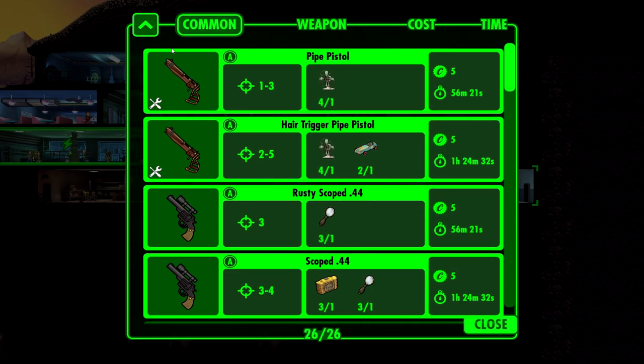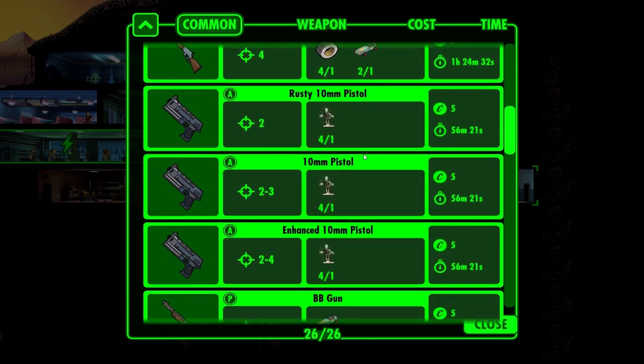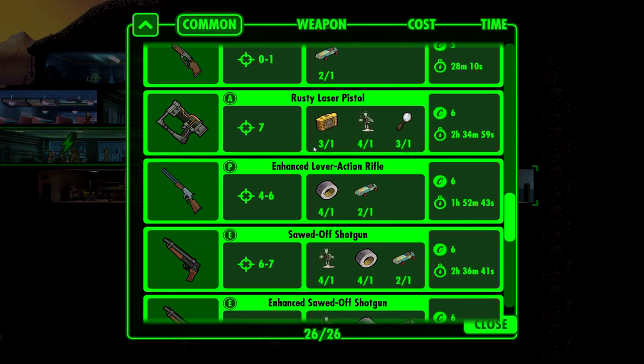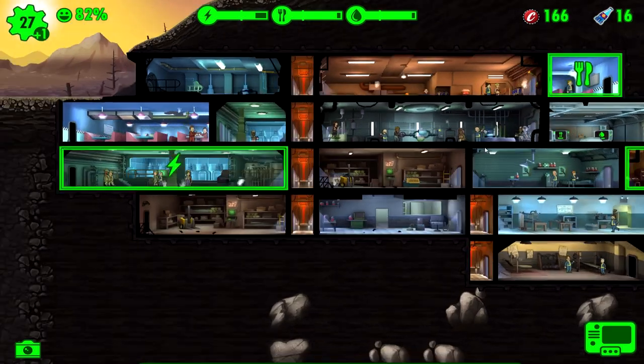I want to use whatever we can to get rid of the most crap - that's all I want. So this triple right here, like a rusty laser pistol, that looks pretty good to me. Sawn-off looks pretty good too, but why don't we get that rusty laser pistol and start clearing up a little bit.